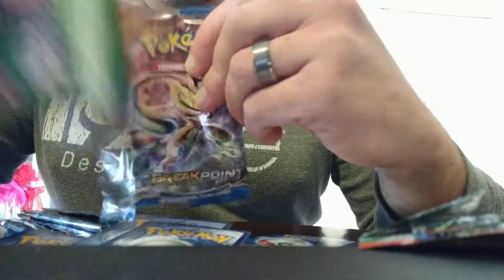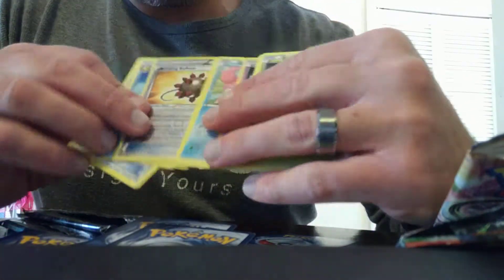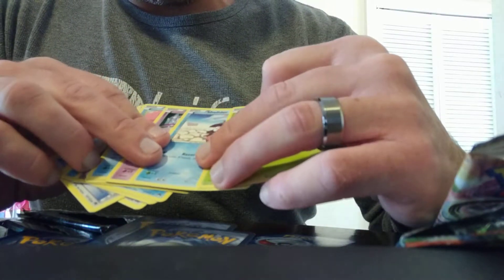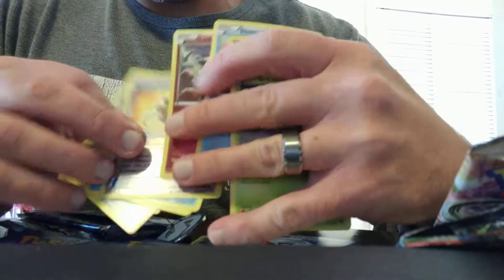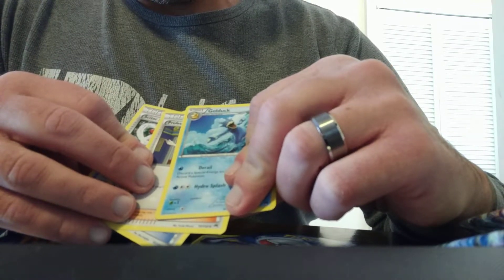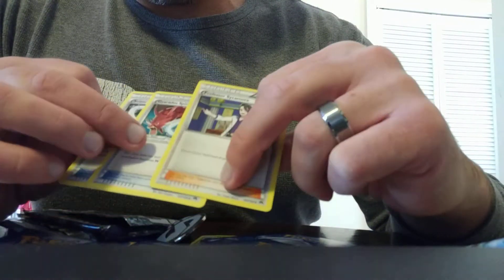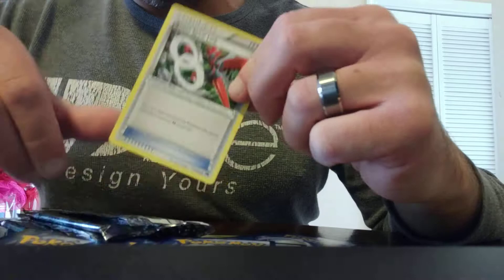XY Breakpoint pack — let's take a look. Another toad card here, nice. Going through these pretty quickly: Salazzle, Drowzee, Slowpoke, Bursting Balloon foil trainer card, Golduck, Professor Sycamore, Gallade Spirit Link, and Scissor Spirit Link. Quite a few trainer cards in that one.